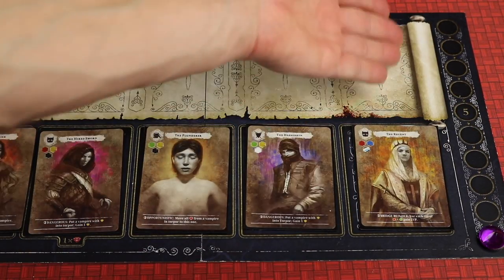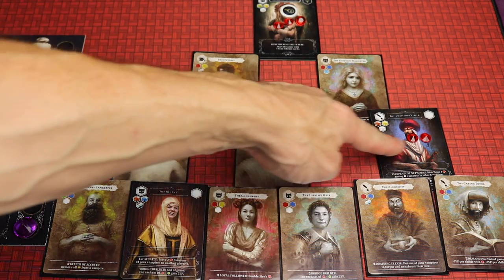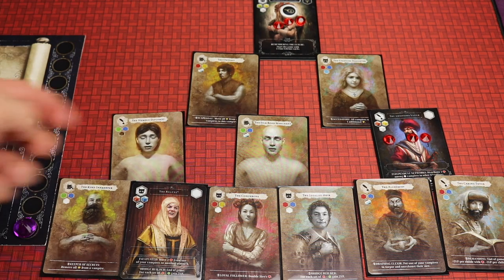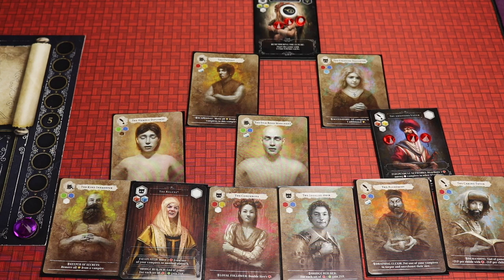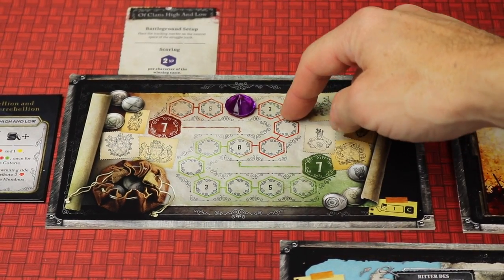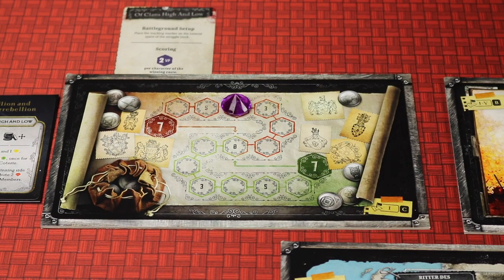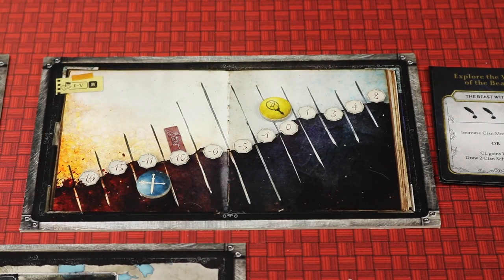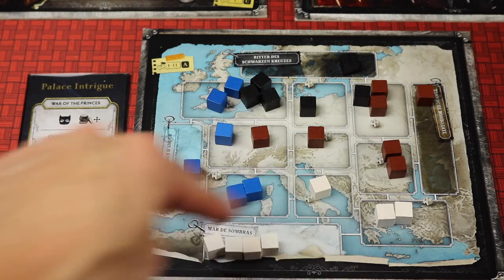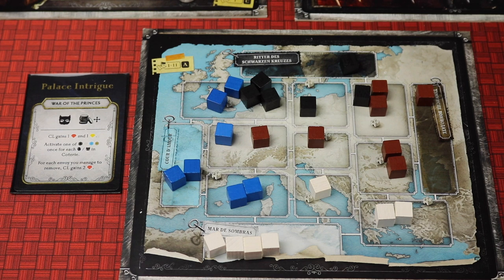You'll continue through 10 rounds recruiting characters, possibly activating missions and scheme cards. At the end of the 10th round you go through final scoring. In your bloodline you get points for each glory on any of your characters. Some characters may end up with yellow tokens, which are negative points. Characters that have gained status and have stars might get you end-game points. For the Clans battleground, each player gets two points per character matching the winning color. In the Beast Within you score points based on your position on that track. In the War of Princes, whoever has majority in the most areas — players with that color attribute score two points per character, plus one point per wild or multi-color character. Whoever has the most points wins.